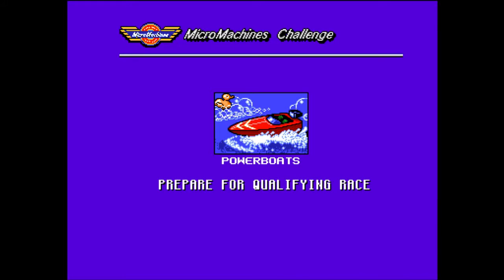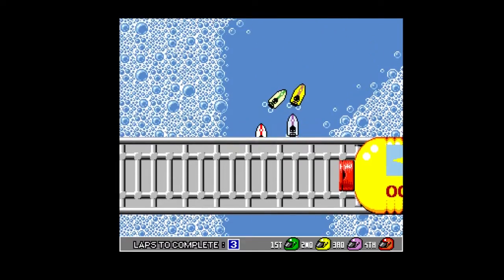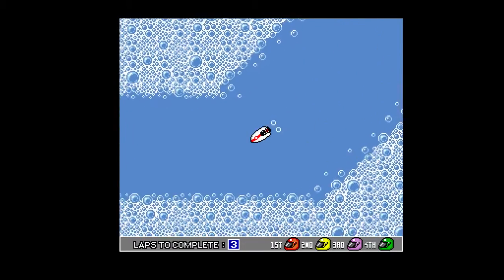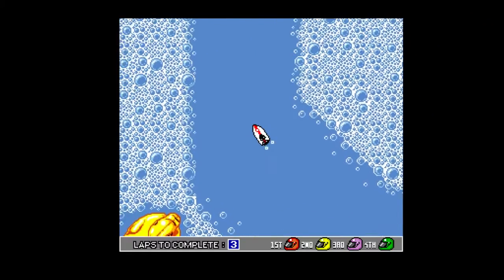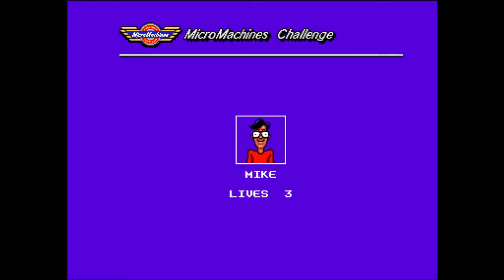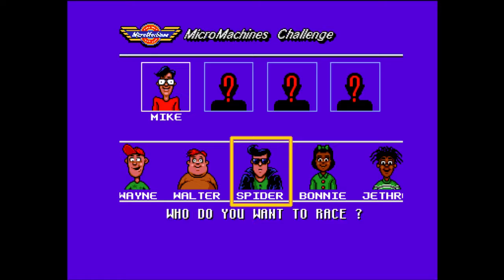Micro Machines can be played by one or two players. In two-player mode you can play head-to-head, racing each other across the same tracks used in challenge mode. Both cars share the same screen, and if one car performs significantly better the other car will go off-screen. The player forcing the other off-screen earns a bonus, and once the race is done the bonuses are impactful in determining the winner.